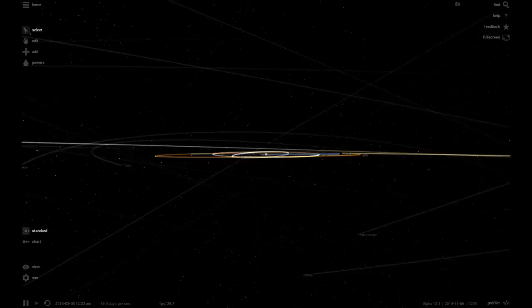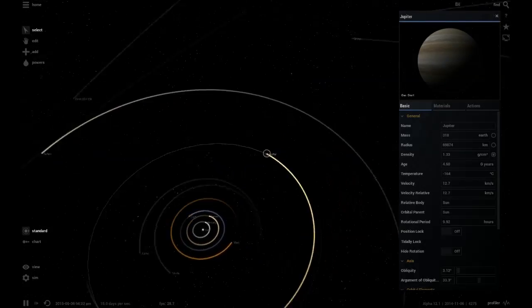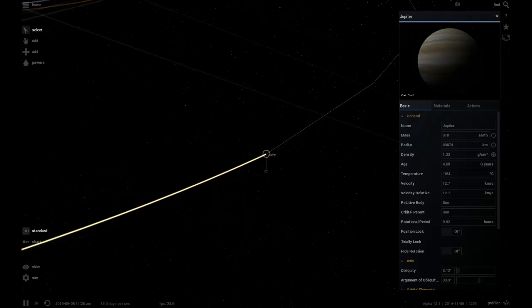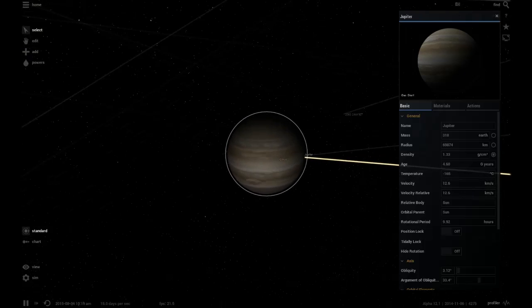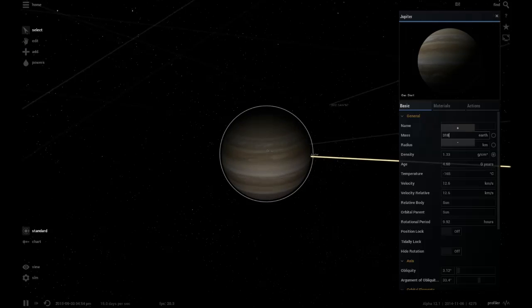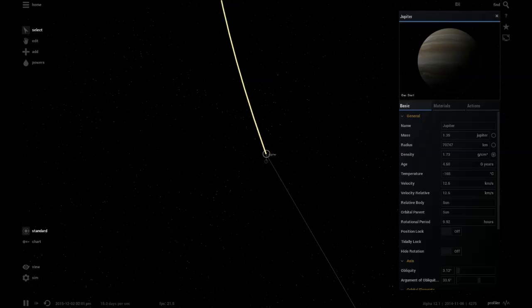What are we gonna do today? Well, we're gonna make Jupiter the size of the sun. I just came up with that, but it sounds fun. So let's do this. Start. And I also want to see how it messes with everything else's orbits.